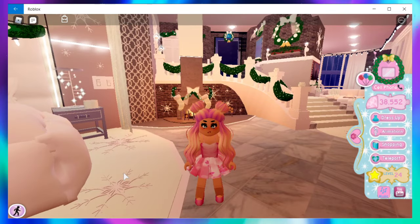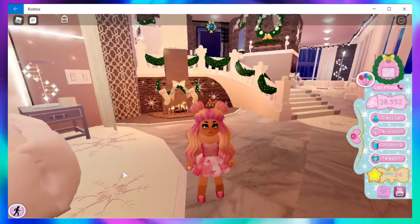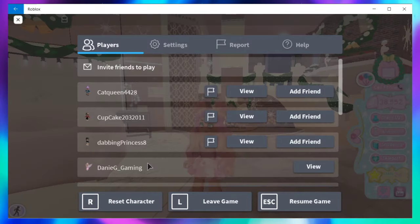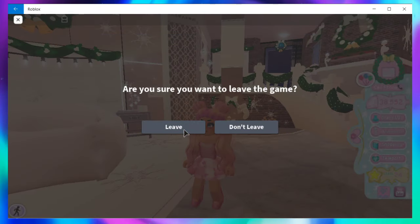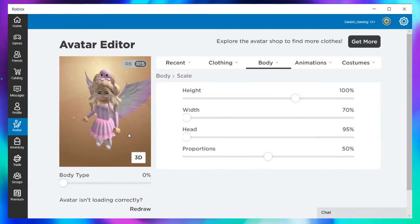I found a couple of ways to do this and this is going to be my tutorial. We're going to make her look a little bit happier. The first thing we're going to do is leave this game and go edit our avatar.